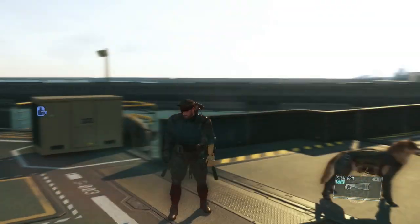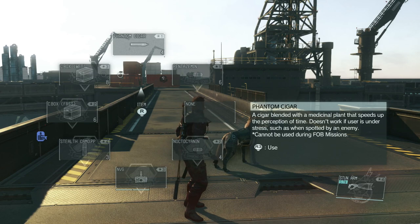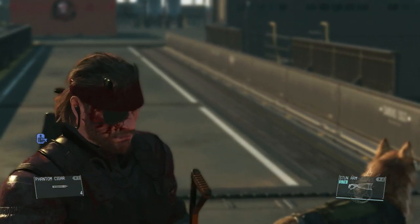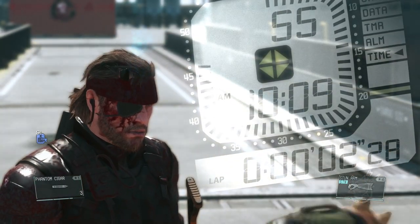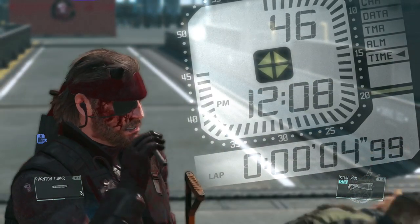If you want to raise the morale of people on your base, you can smoke your phantom cigar while on the platform and it will automatically raise the morale of everyone around you — you can see the 'Staff Morale Increased' notification appear.